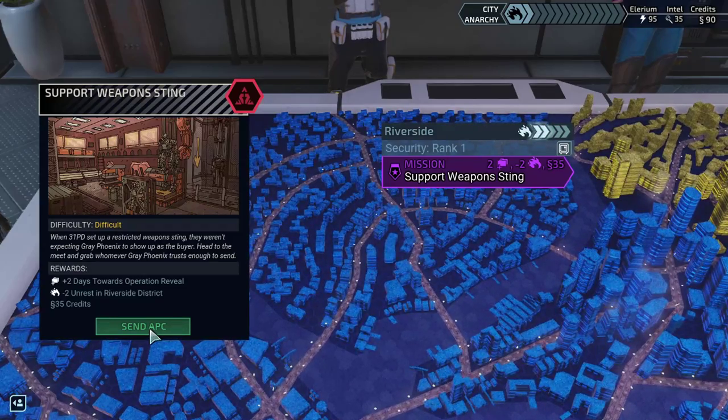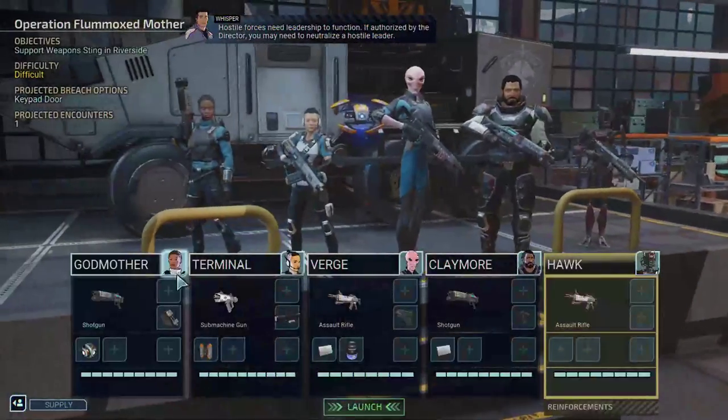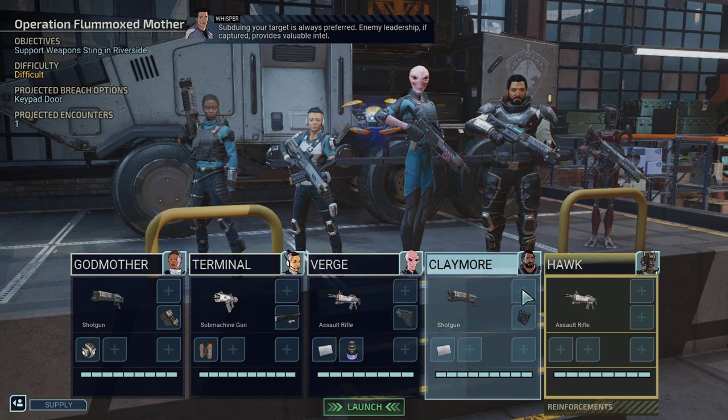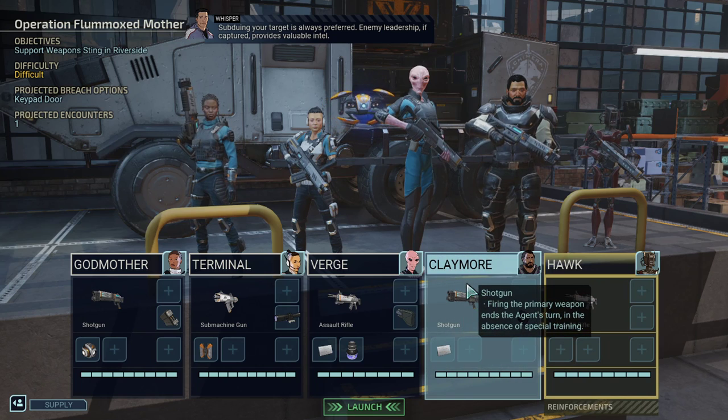Let me just see — do I need credits intel? Oh, we'll get 35 credits, so let's do this one. Hostile forces need leadership to function. If authorized by the director, you may need to neutralize a hostile leader. Subduing your target is always preferred. Enemy leadership, if captured, provides valuable intel.